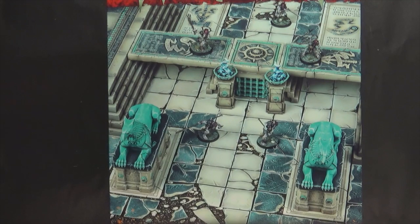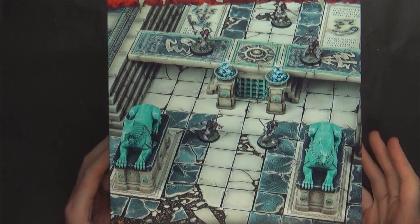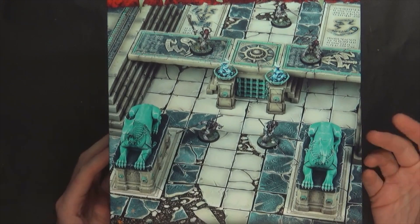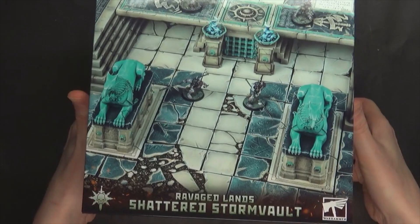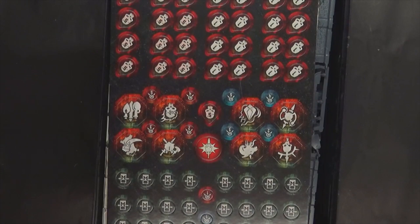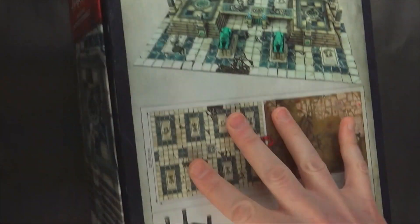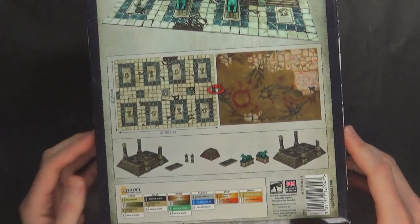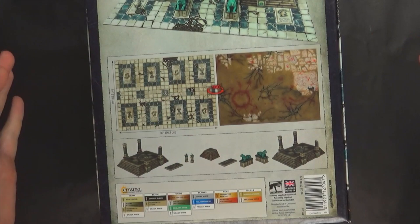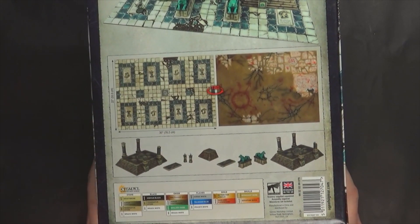Let's talk about the new terrain set real quick. Last week, we saw the Corpse Rack from Ossoleum, which seems to be a good value — you get the terrain cards, the board, tokens, wound counters, and all that. This week we've got the Shattered Storm Vault, which is very familiar terrain because we just saw this come out for the Dominion of Sigmar.